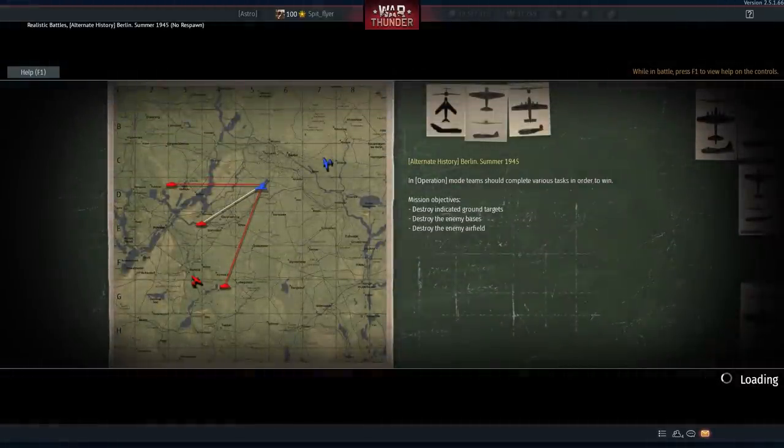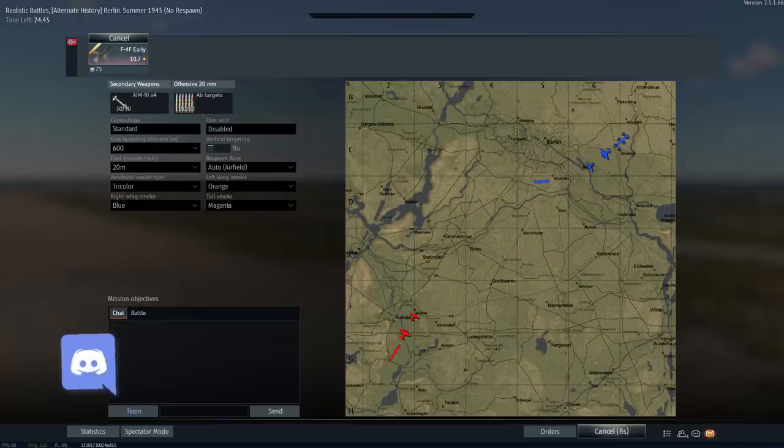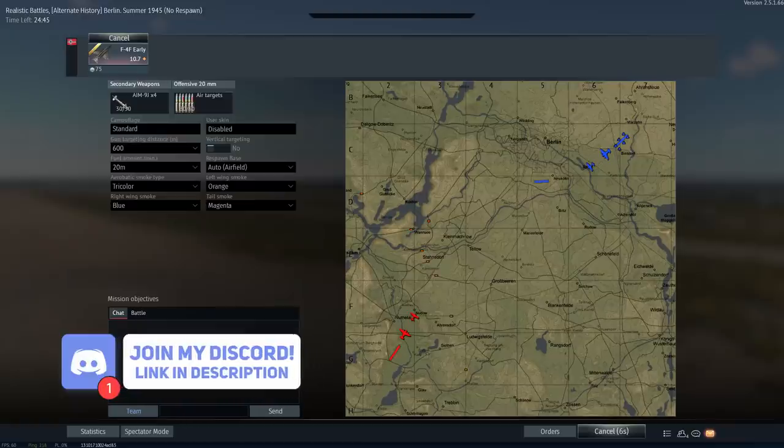G'day ladies and gents and welcome back to War Thunder. Today we're going to have a look at the long-awaited video of the F4F early — that is the F4E modified for use by the Luftwaffe post-World War II, and it's kind of interesting. We're going to look at how it performs and then compare it to one of the other planes in the game, the F4E, which is highly similar to this plane.